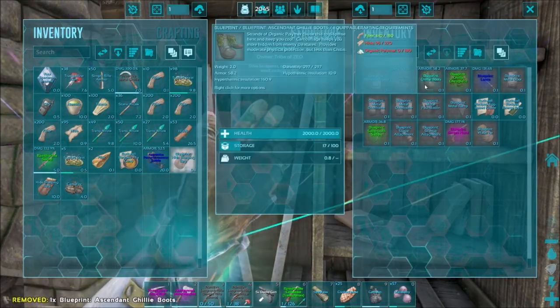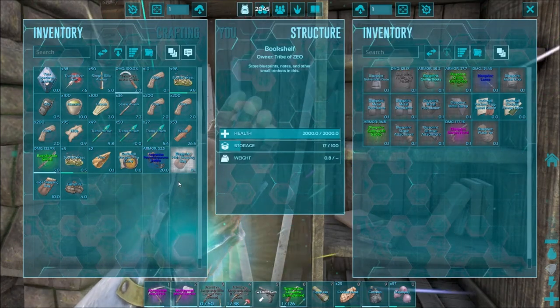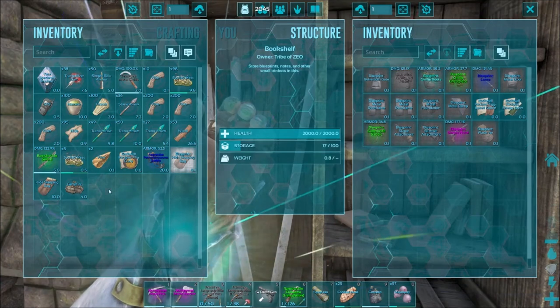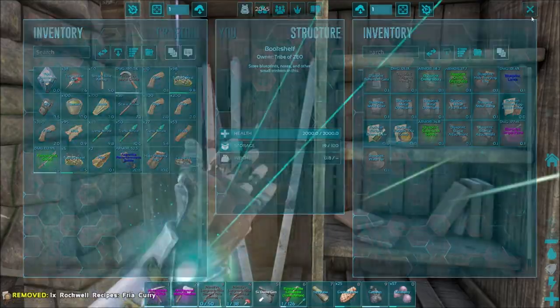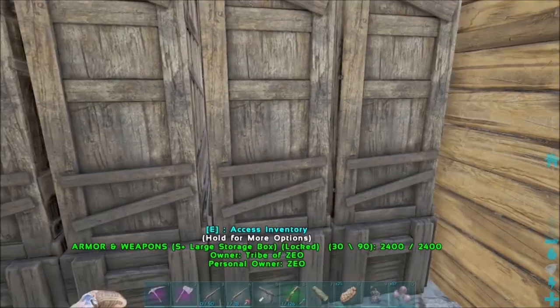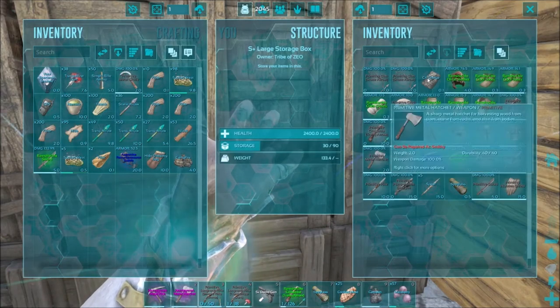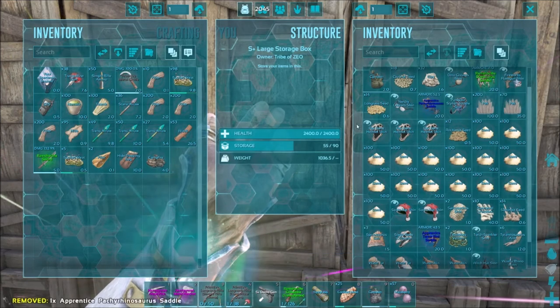What were those boots? Ascendant ghillie boots — I think ascendant is like the best you can get, so I'll hold onto that. There's also a sleeping bag blueprint — we'll stick that in there. So I have that, and I'll put the saddle in miscellaneous. Let's check miscellaneous and put it in there.